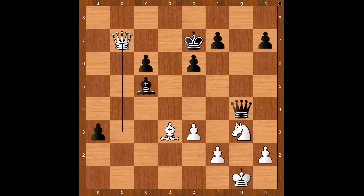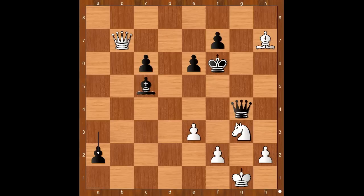Another way to go was queen to b7 check, and after king to f6, then bishop takes on h7. If pawn is pushed, then queen to b2 check, and after king to e7, queen takes pawn on a2. Back to our game.